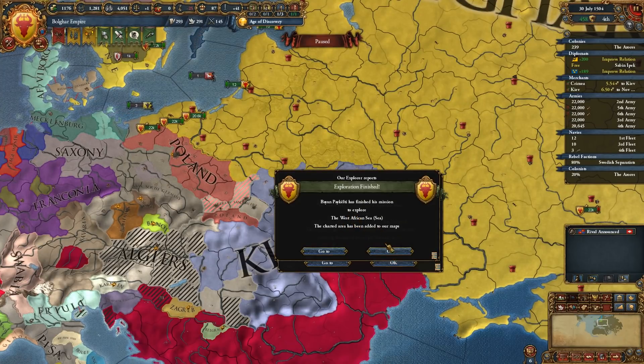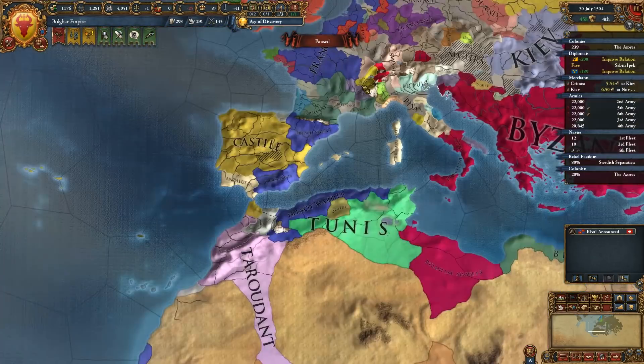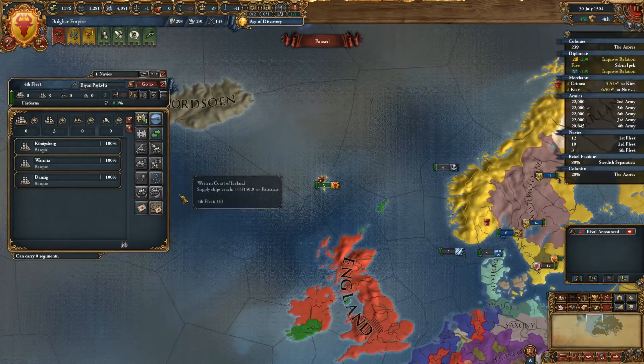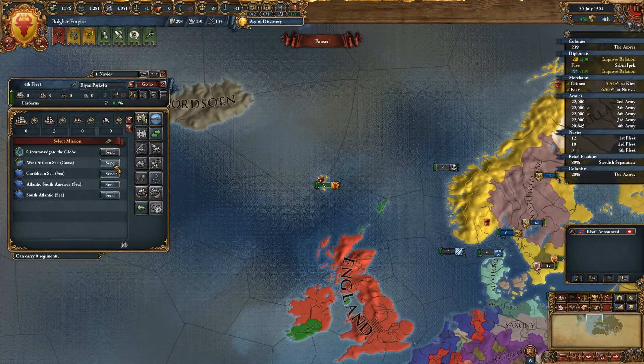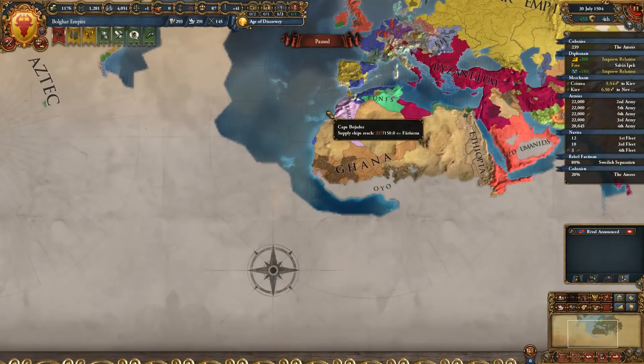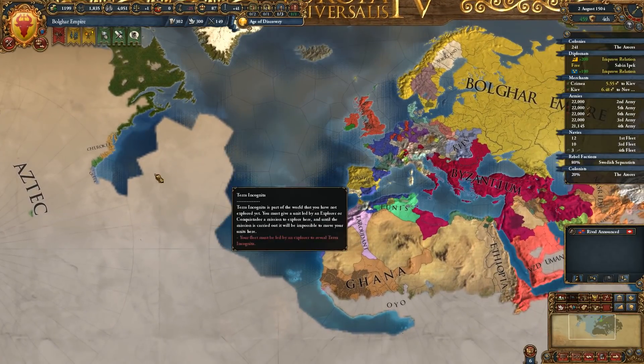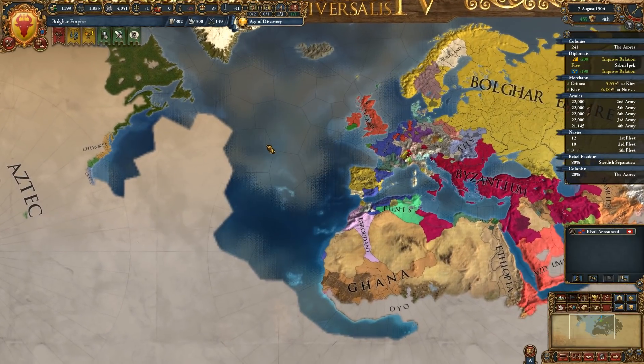Here's the exploration of the West African Sea. Byzantium has been discovered — doesn't matter. We'll go ahead and continue exploring the West African Sea coast. We're gonna need to discover this chunk of water at some point.